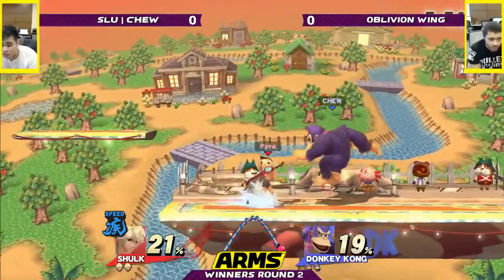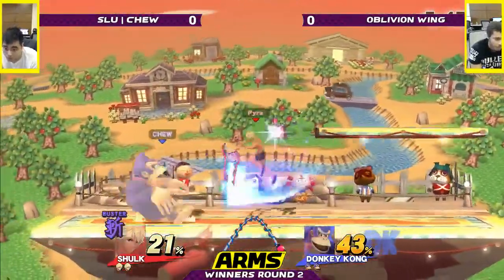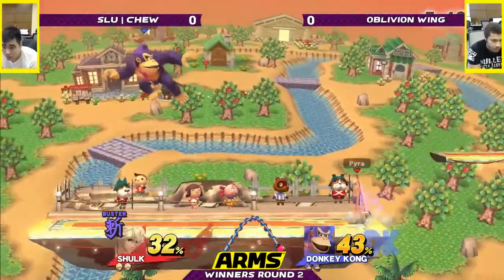Interesting idea to get that Cargo Throw right into the up beat, but Buster Monado. High risk, high reward — getting more damage on, but also taking more damage.